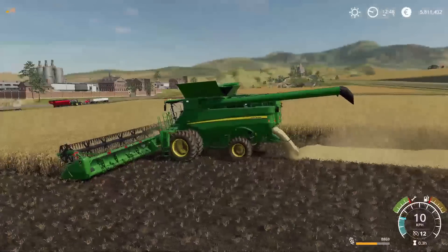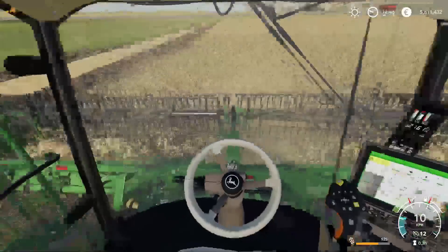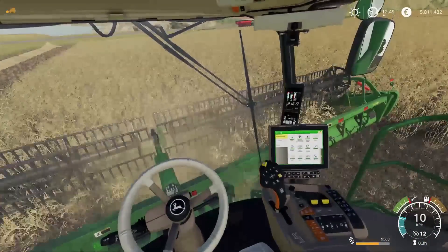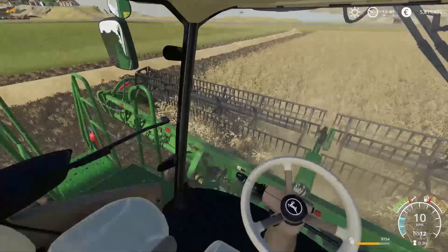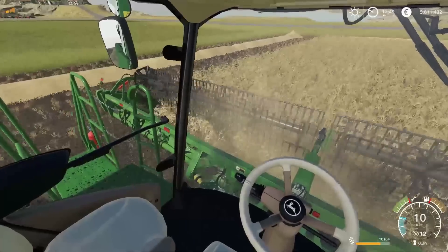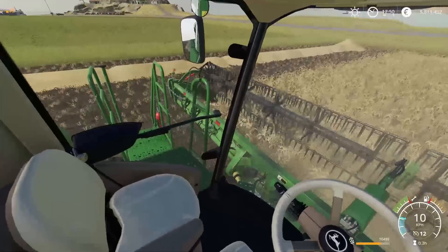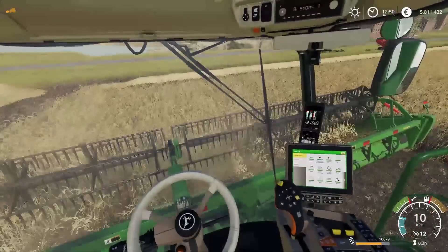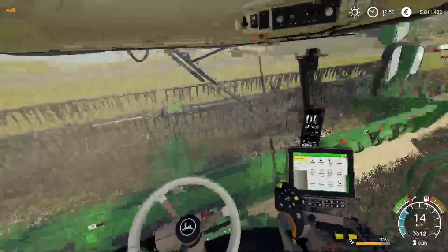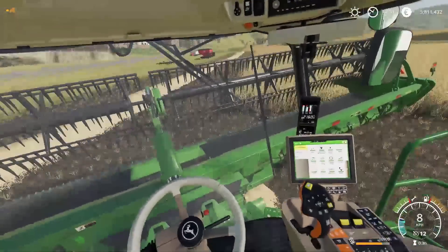This one comes out with dual wheels on the front. We have got a huge draper header - I believe this is 45 feet wide, absolutely monstrous. And we are flying through some of our own wheat here. The thing that's got a lot of the farming simulator community hyped from the announcement was that Big Green are coming into FS19. Of course we're talking about John Deere here and they have not disappointed. We have got a wide array of tractors available and two fantastic looking combines - this being obviously the biggest one, the pride of the fleet, the new S790 series, and of course we have the T series which is a little bit smaller as well.